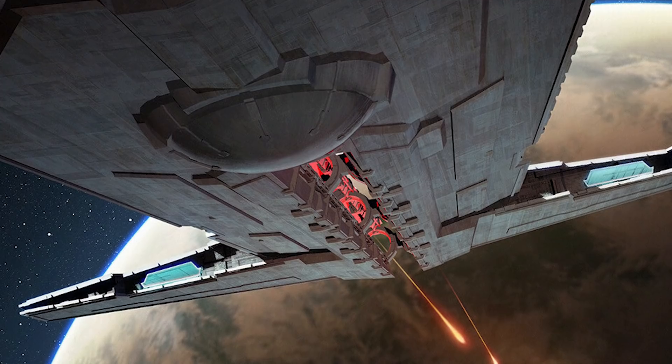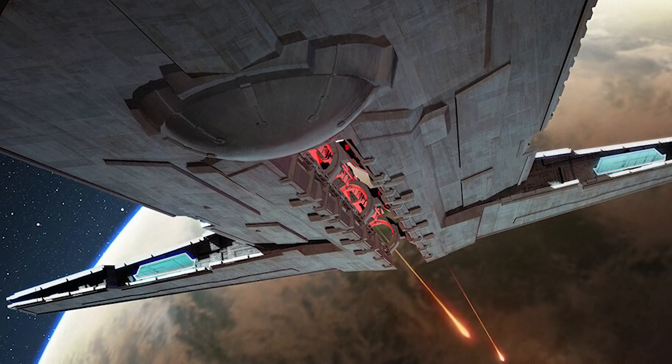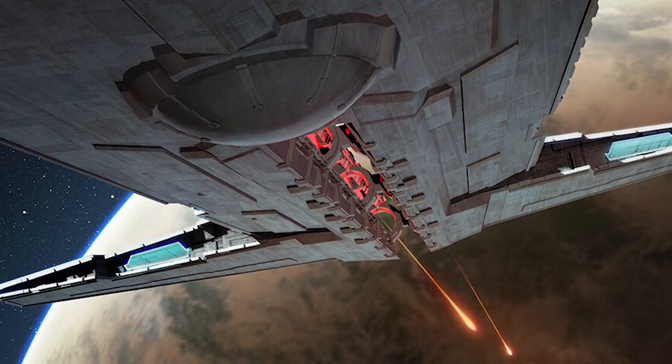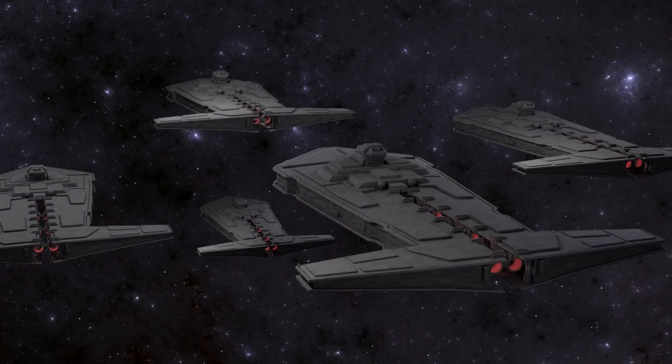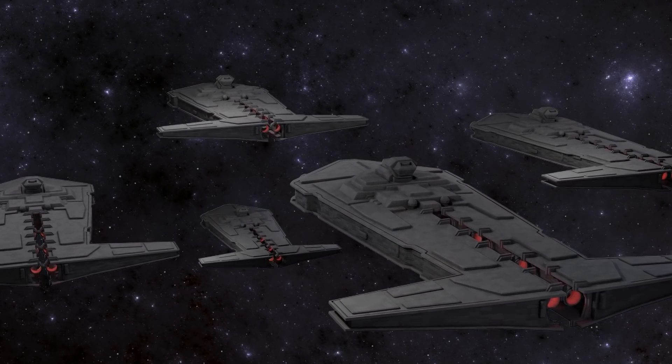Additionally, the vessel could also be outfitted with a super heavy composite beam turbolaser. This was a shorter range weapon that fired continuously — the Onager would sweep across a fleet hitting as many targets as possible. This can be compared to the mass drivers, which would typically focus on destroying a single target. These two weapons are the Onager's key feature and make it quite unique among the Imperial Navy.